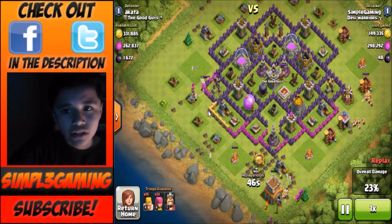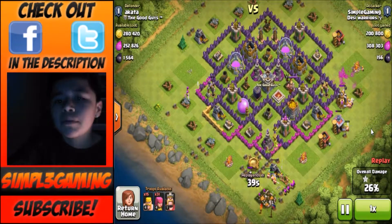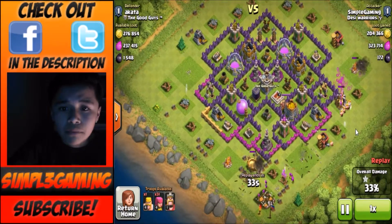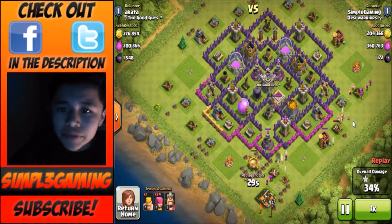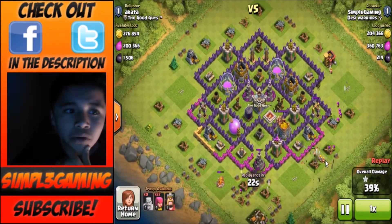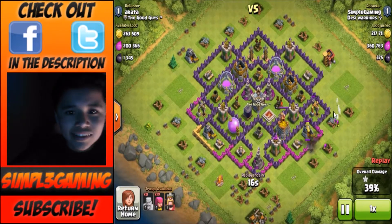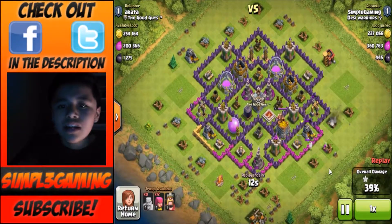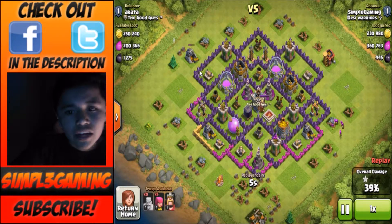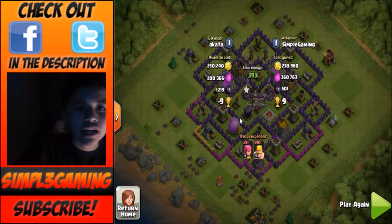My archers started going for the dark elixir troll, which surprised me a bit. Then my barbarians — I placed them to go for that elixir collector. I started deploying all my barbarians and some archers on that. Some archers started going into the dark elixir troll — I didn't mean to do that, but they won so I can't say nothing. I deployed some archers there and got 501 dark elixir in this raid.